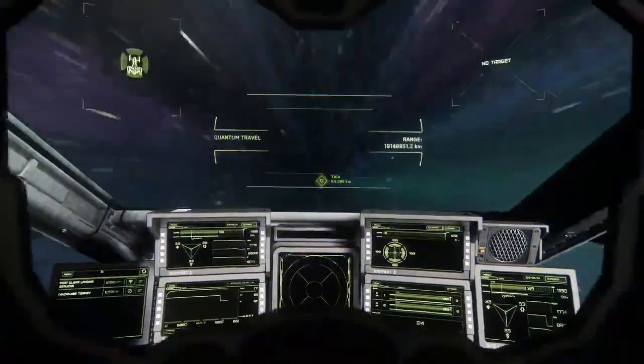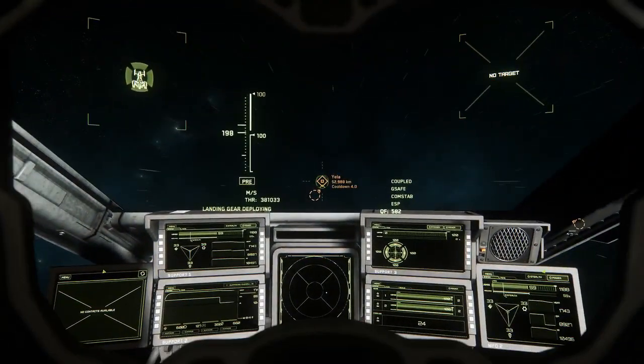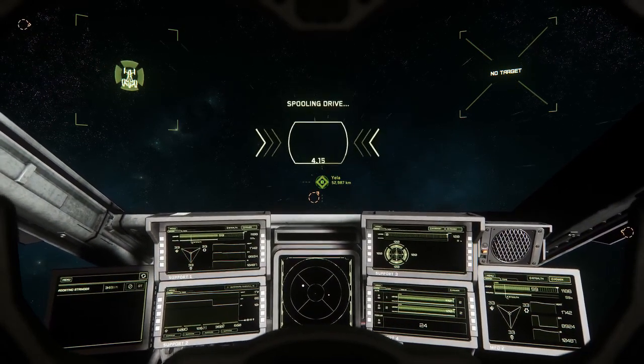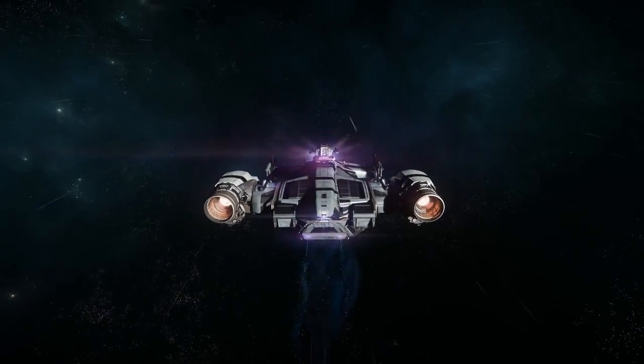In today's video, I'll be flying my Cutlass Black, which is a great merchant ship due to its speed, stealthability, and the size and ease of access of its cargo hold. Salvaging cargo is a way to make money, and the ramp and side doors make getting that cargo into the Cutlass a very easy thing.